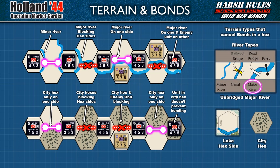Before we move on to the next section, let's also look at the effect of terrain on bonds. A zone of control bond cannot extend through a city hex, or across an unbridged river or lakeside hex. And vehicle units cannot form a zone of control bond into a hex or across a hex side they are prohibited from entering or crossing — which makes perfect sense. I've replicated examples from the rulebook to illustrate how minor and major rivers, city hexes, and the presence of enemy units affect bonds. As you can see, city and river hexes when matched with an adjacent enemy unit may also be used to negate bonds.